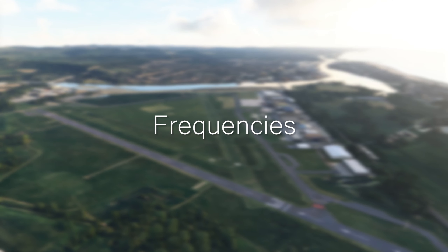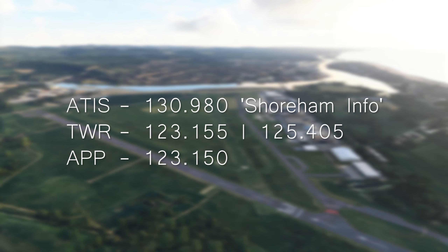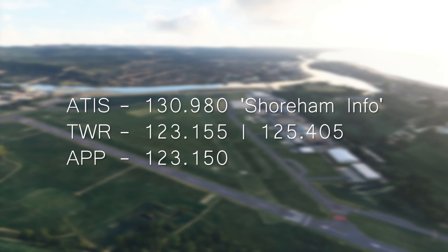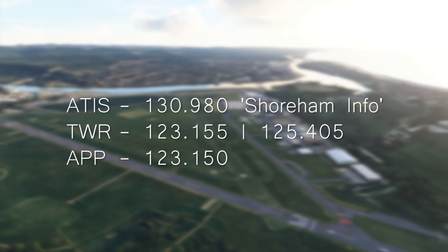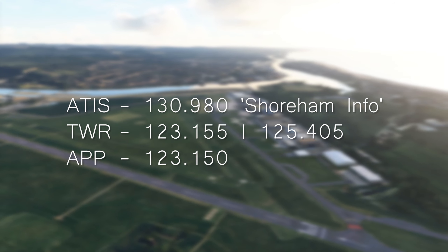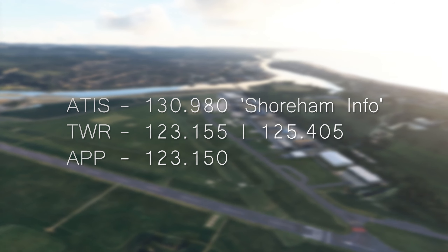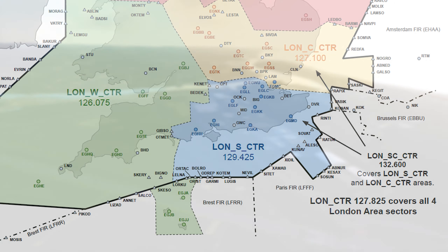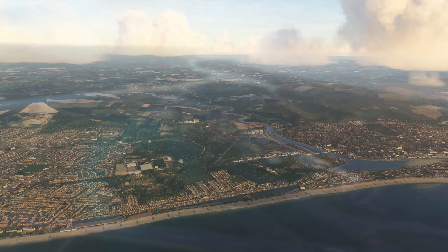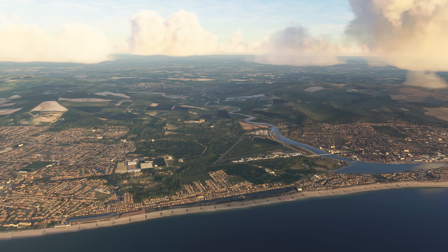Frequencies. At Shoreham we have an ATIS frequency of 130.908 called Shoreham Info. The tower is 123.155 or 125.405. Shoreham Approach controller is usually 123.15. Apart from these local controllers, there is a London South controller who covers most of the south east coast of England. Once you have departed the local area of the airport, expect to be transferred. For our purposes in Flight Simulator, pay attention to the VATSIM or IVAO controller frequencies and the top-down controller approach.